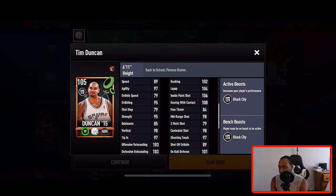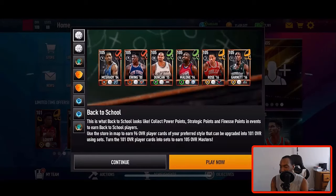Let's take a look at Tim Duncan — he has 103 offensive and 103 defensive rebounding, which is very nice. I have some rebounding boosts to pair with that. He has 102 dunk, 104 layup, 106 inside paint, and 101 on-ball defense. It's tough to get rebounds in this game so 103 is very solid.